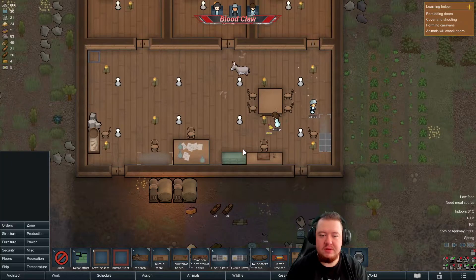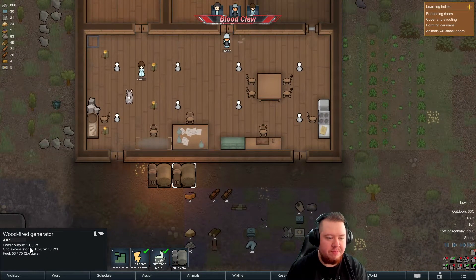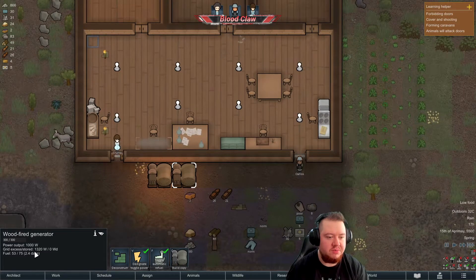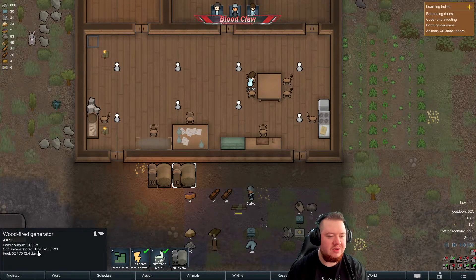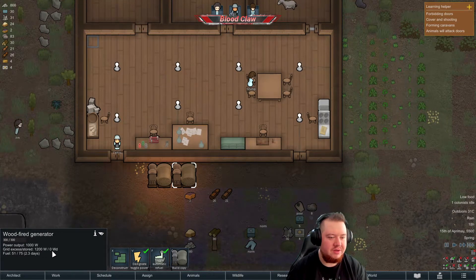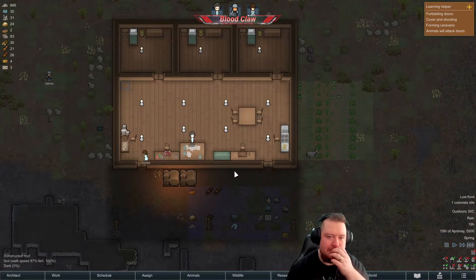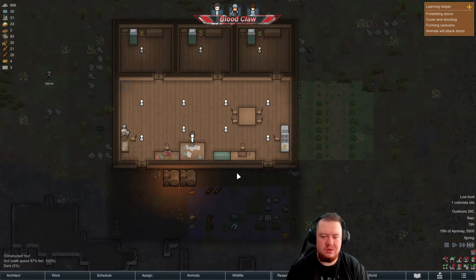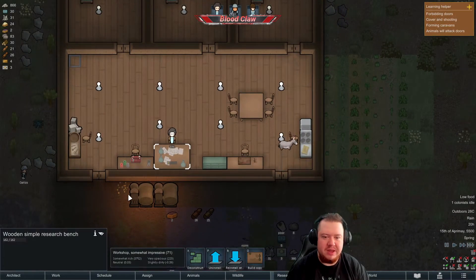Let's take a look at the moment — we are outputting 1000 on the grid. Oh wait, the grid excess is 1000, so we're using 1000 and we have a spare 1320. Yeah, we need those batteries ASAP. There we go, look at that — it's nice and bright. Jim is doing research, so we can hopefully get those batteries soon.